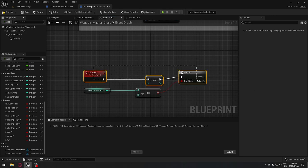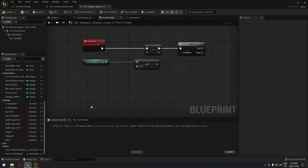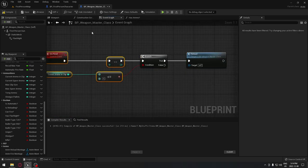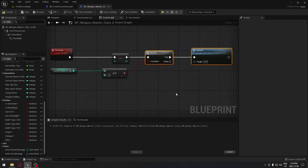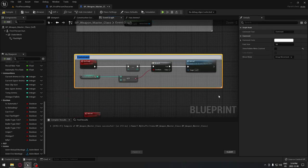From 'on fire' we're going to search for 'decrement integer' and plug it in so every time we fire it removes one from the ammo count until we reach zero. When we reach zero and it's true, we want to reload our weapon, so we're going to create a custom event called 'reload'. If you don't want it to automatically reload you can remove this connection, otherwise it's going to automatically reload when you reach zero bullets in your magazine.